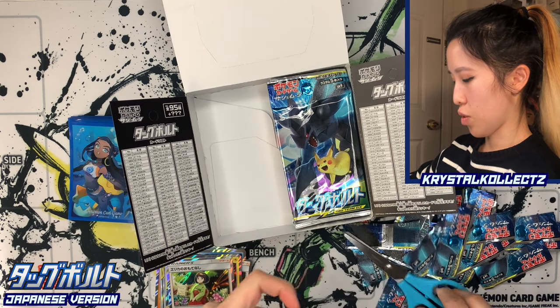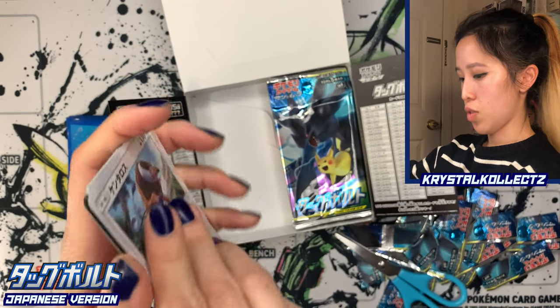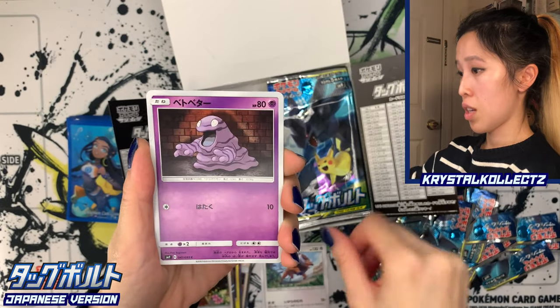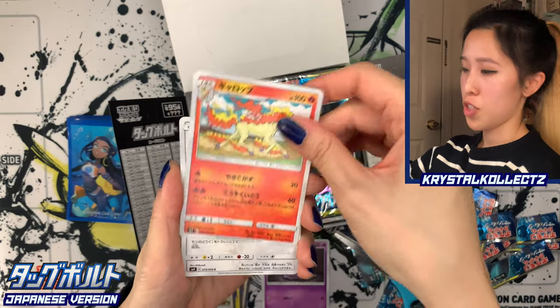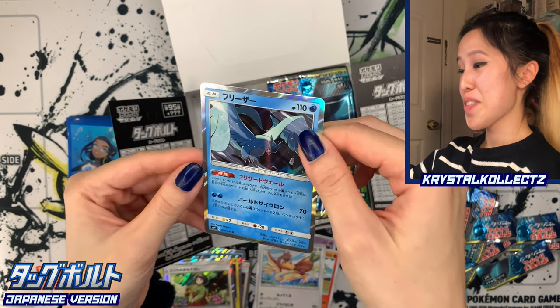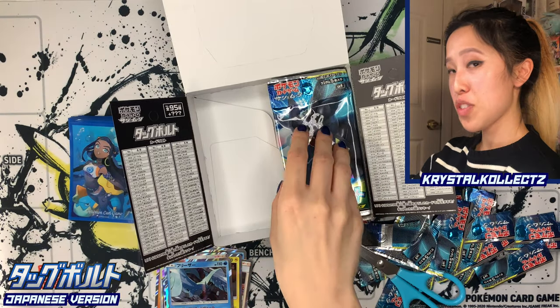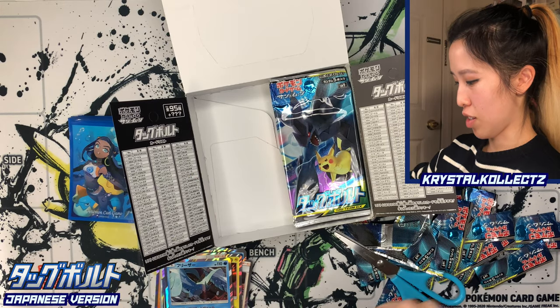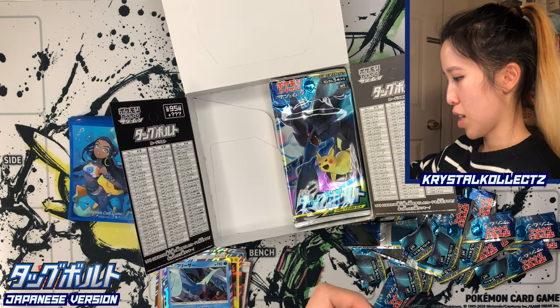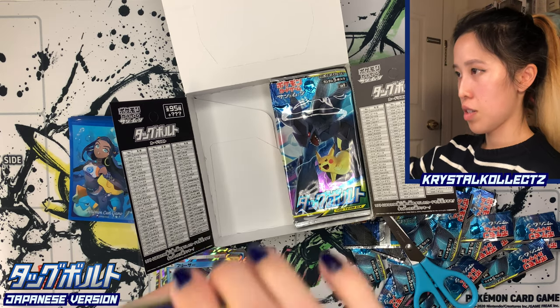We're more than halfway done with this box. Let's see what else we can get. Hopefully another GX. We have Tauros, Grimer, Rapidash — so used to seeing it in Galarian form as a unicorn. We got Articuno! Legendary bird number two — maybe we'll get Zapdos as well. I haven't seen the Moltres one too often; I think Articuno and Zapdos I've seen from Tag Team All-Stars, but not the Moltres one. So that was a very nice surprise.